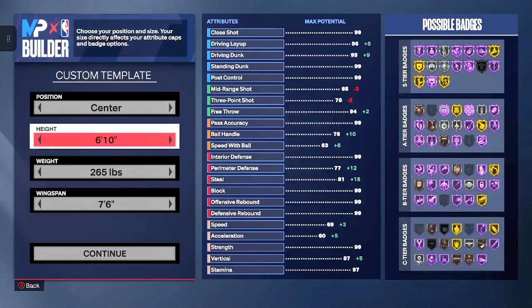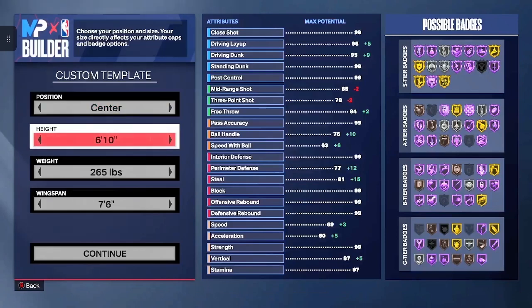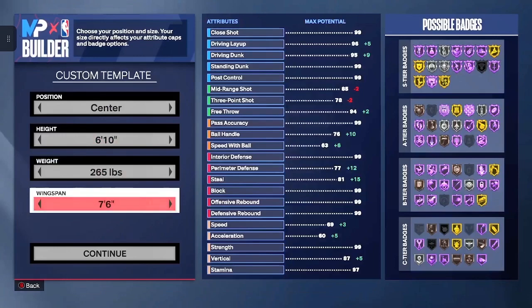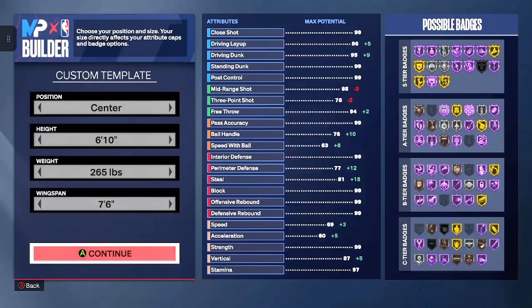You want the position to be center, of course. The height I have at 6'10" — I believe Dwight Howard is actually 6'11", but I got it at 6'10". Weight is 265. Wingspan is going to be 7'6".